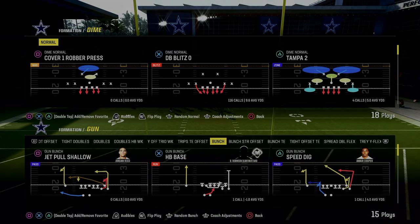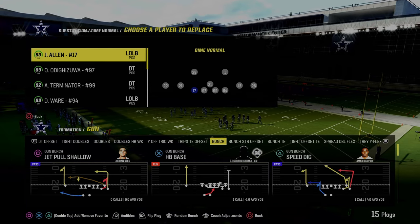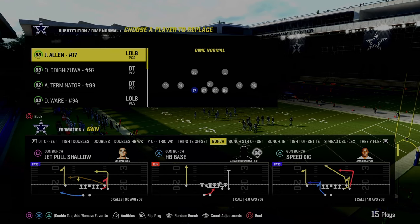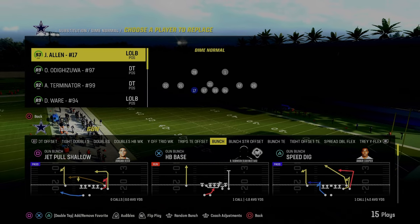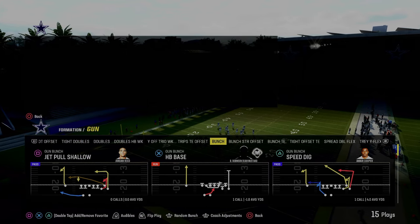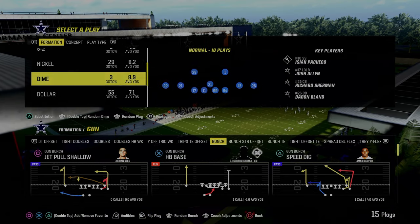Today I'm going to show you the best A-gap blitz in Madden 24, coming out of the dime normal formation in the multiple defensive playbook. If you want my entire multiple defensive eBook — we cover three-three dollar and we're adding dime normal into it — you can get access by becoming a Patreon member. The link is down in the description and it's the fastest way to help you become a better Madden player.